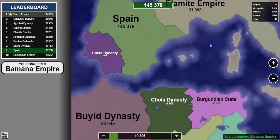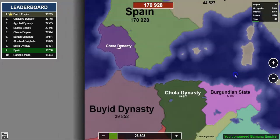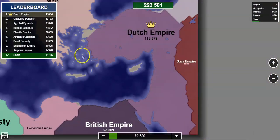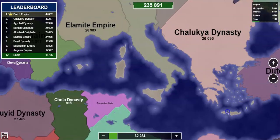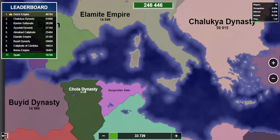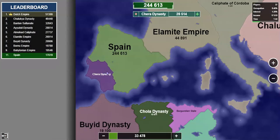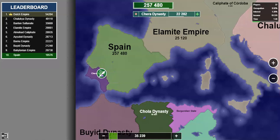The best thing to do is see your neighbors and see who is strong. This Dutch Empire seems pretty strong — they're at around 100,000 and I'm at 200,000 — so I think I have a pretty good chance to win this game.